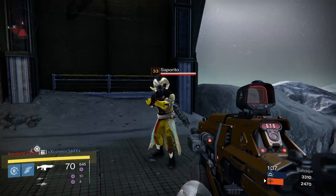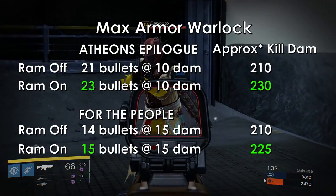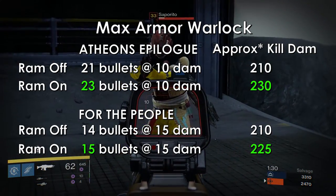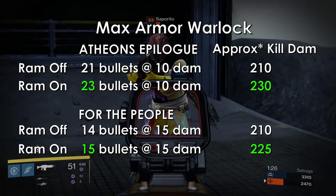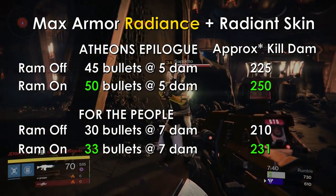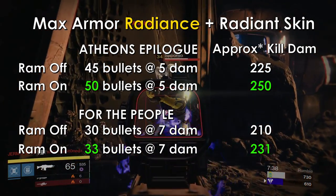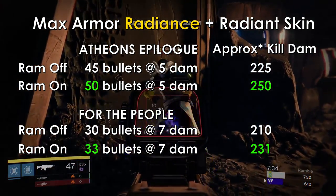So first things first, how much extra armor does the Ram give you? I tried to use low impact weapons to get a more accurate idea of how much extra health you can get, and according to the data, it comes in at around 20 or so extra health. I was able to survive only a small extra number of shots from each weapon. Now, that might not seem like that big of a deal, but it is.